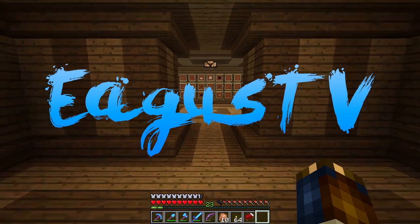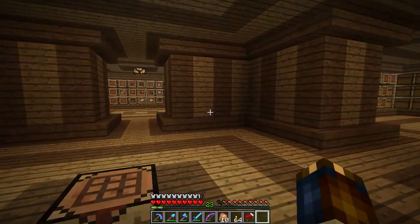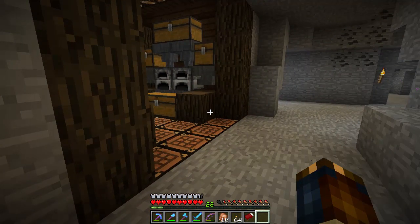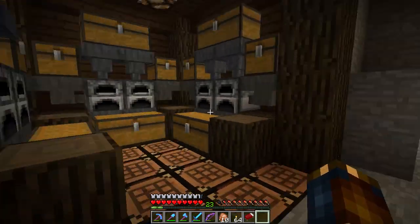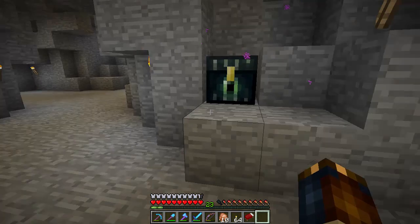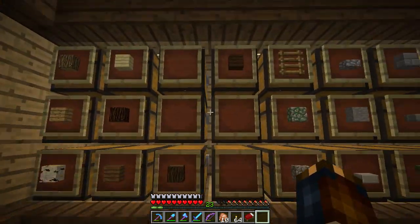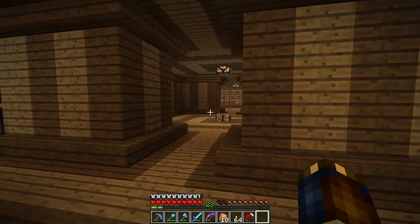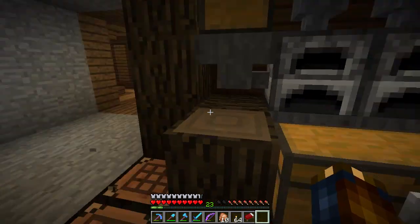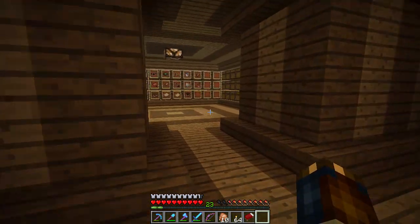Hello everyone, welcome back to the Minecraft let's play, episode 89. Today we're going to go exploring — finally explore some 1.8 terrain. Hopefully we'll find an ocean, several other biomes, and get all the trees we don't have. I think we have all the trees except acacia and jungle. Maybe we'll find a jungle — that'd be cool. And I want to find a guardian temple.